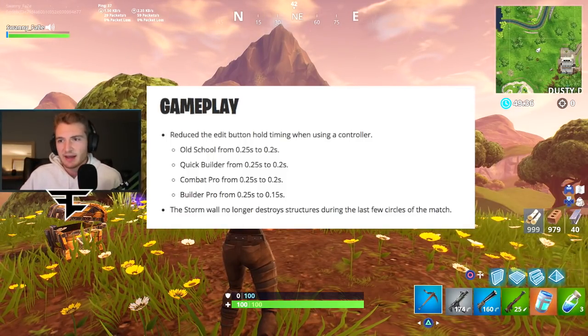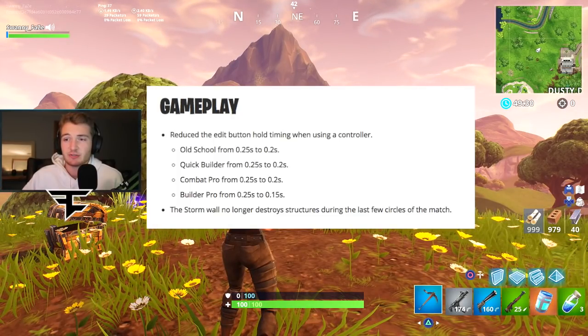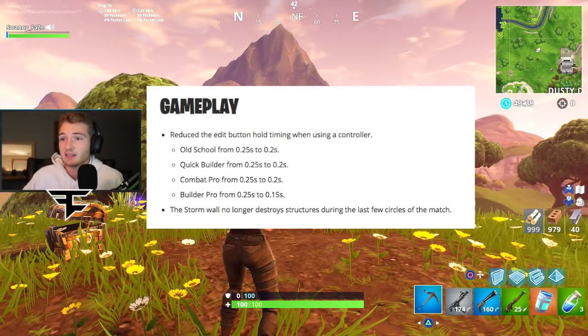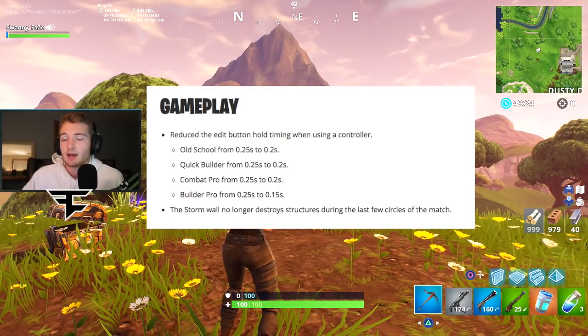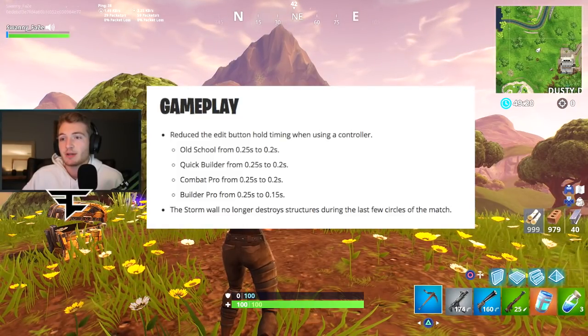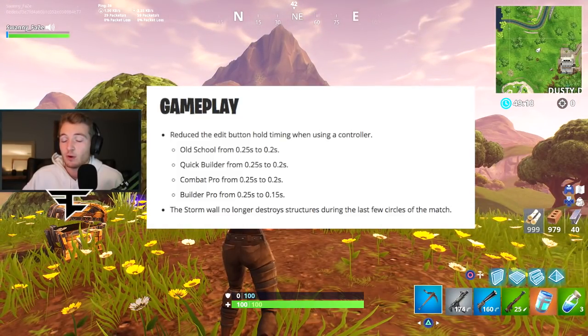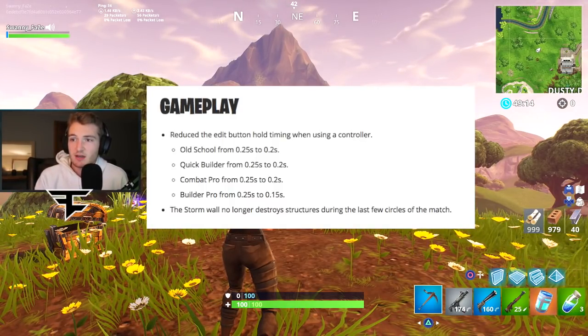Then there are two more that are the same. Quick builder — I actually never use that — also 0.25 to 0.2. Combat pro: 0.25 to 0.2. And then builder pro: 0.25 to 0.15, which is a two-fifths reduction — almost half, but not quite.